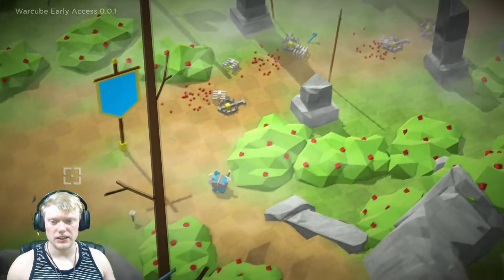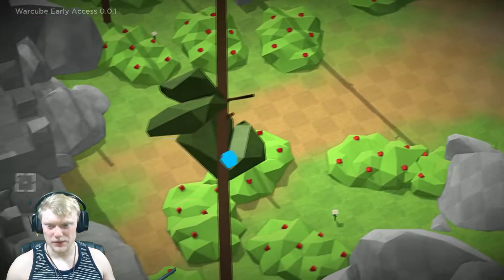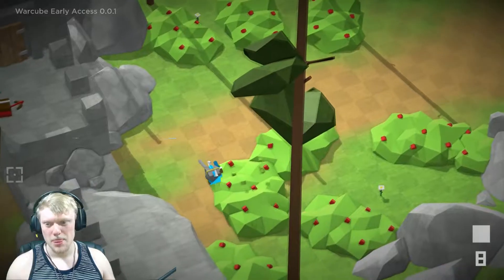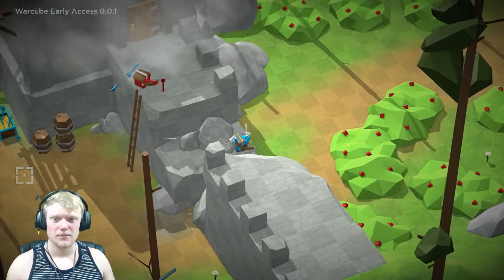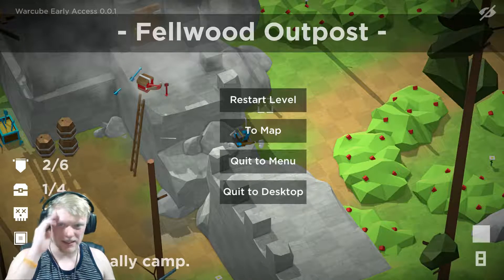Where the hell am I? Oh — the guy killed me and I think... did it push me to... I thought it put... yeah, is this the castle right here? So the guy killed me and he pushed me to... the problem with that is now I have to restart the level because I missed that door.